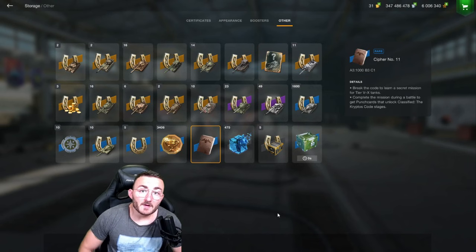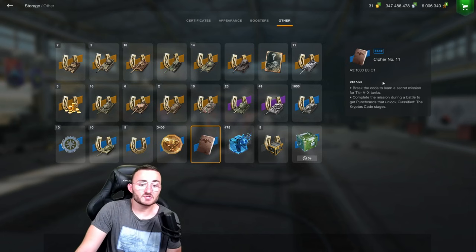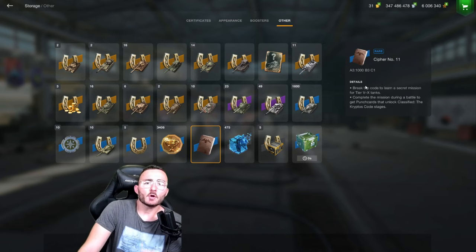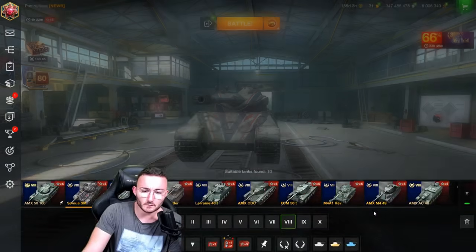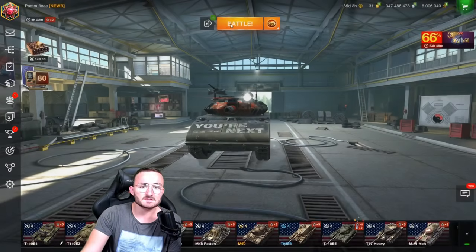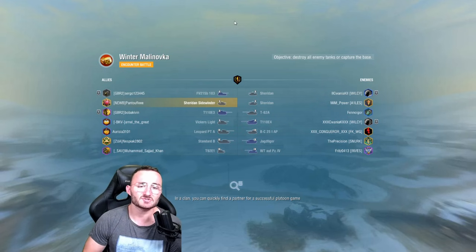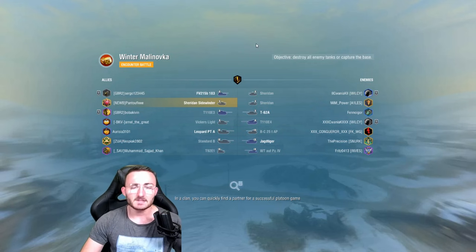To prove that what I said is true, we have cipher number 11 — whose mission is to earn 1,000 base experience using an American tank. We're going to try to do it live. I feel like the Sheridan is the best choice because when you do a lot of damage with it, you can climb to a lot more experience than with a regular heavy tank. Let's jump directly into it — yes, it's a live battle.